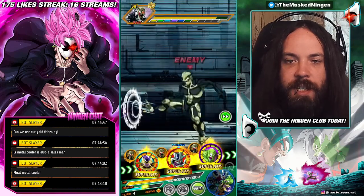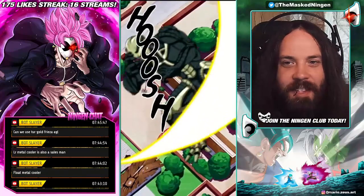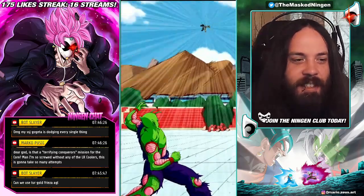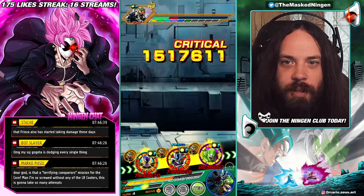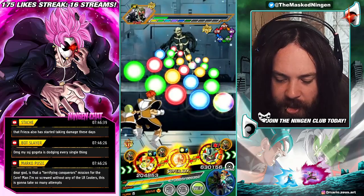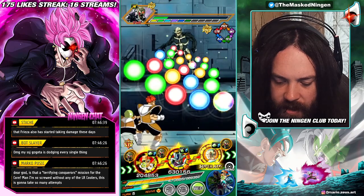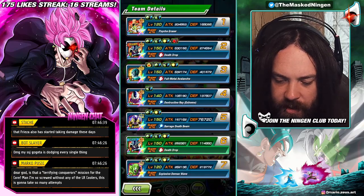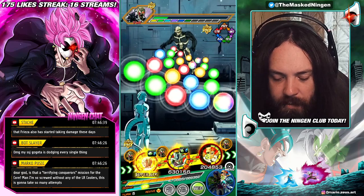The Terrifying Conquerors mission for the core — and they didn't take away the attempts per day, so you get three attempts. There are two missions because there's a Powerful Comeback one as well. For people who don't have stacked versions of these teams, it's definitely very frustrating that they didn't remove the attempts restriction. Because you could quite easily just fail this mission three times and that'd just be it — GG. His defense is 400k. Metal Cooler probably just dies here, but then we get the revival so it doesn't really matter.